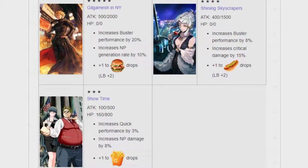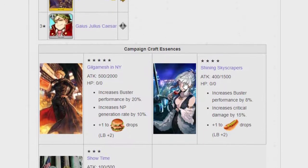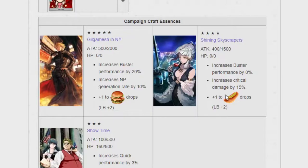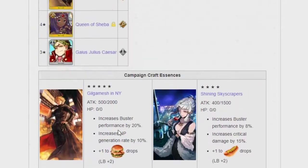The art on these three is fantastic. In terms of actual use, there's not a lot of times where you want Buster Performance and NP Generation together, but both are technically good — a very specific type of unit would need this CE, but it's good. Shining Skyscraper is also very, very good. The Gil CE gives you hot dogs and the Caesar CE gives you fries — who doesn't love that?